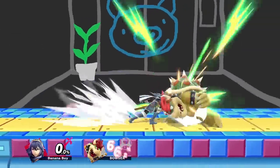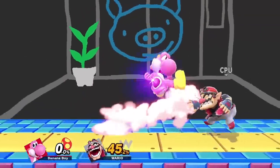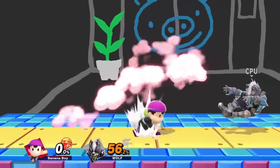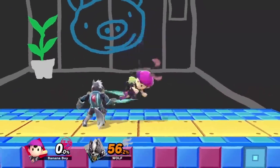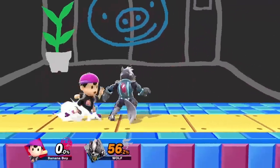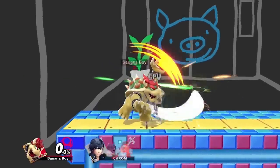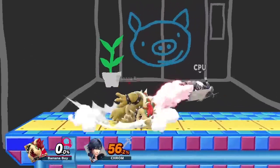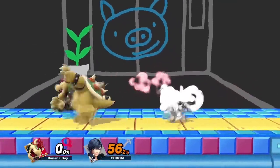The same goes for whatever other option your opponent tends to favor. Now if the opponent realizes that you've been punishing their tech option a decent amount of times, it's likely they'll switch to something else to avoid it. Once this happens, simply adjust which option you punish. If you punished tech away the last two times, they might tech in the next time to throw you off guard, so you can either go for a read on this mixup by running into position preemptively, or try to punish them after they've already gotten away with it. If you have a good feeling the opponent's going to do a certain option, reacting to it becomes easier.